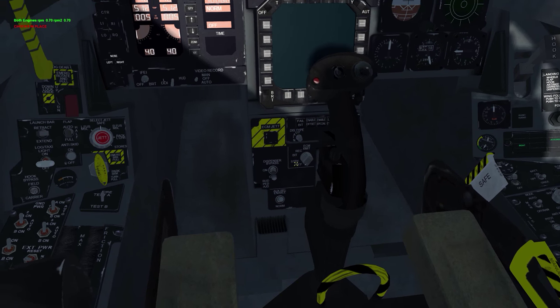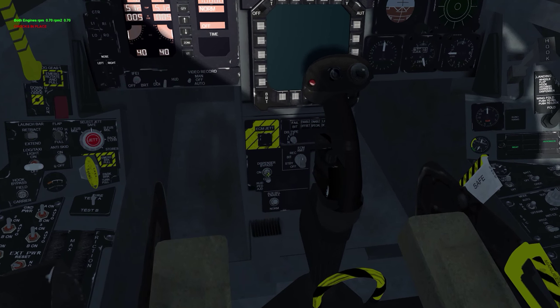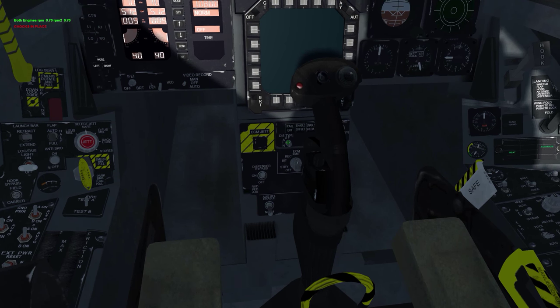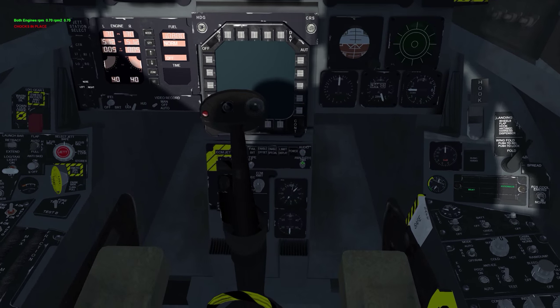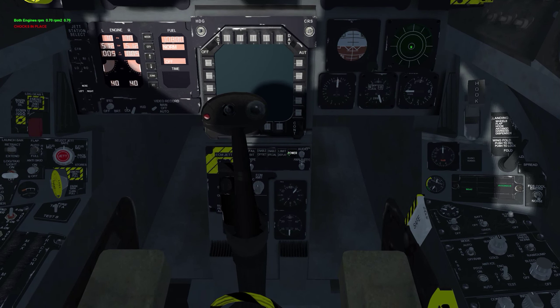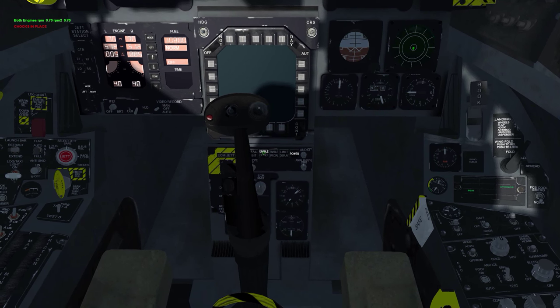Let's move down over here to this panel right behind the stick. You want to turn this on, this on, and this one, and this one. I believe this is your RWR — you want to turn that on. Click this for the power, and click that for the handoff.